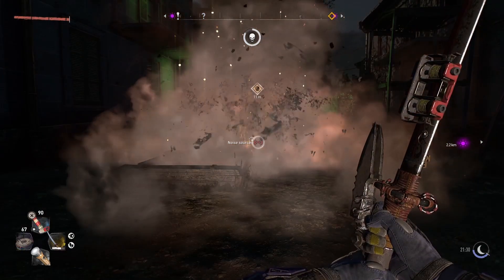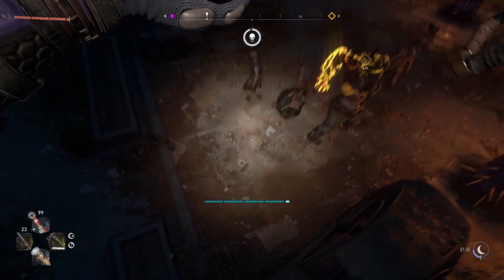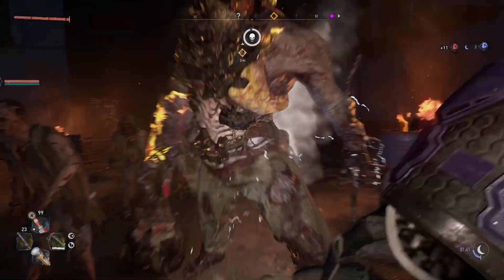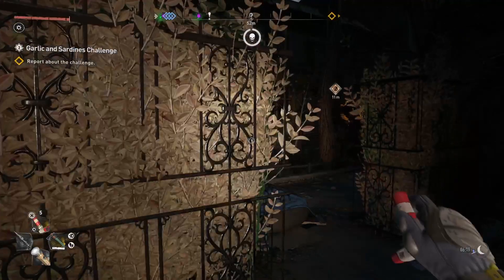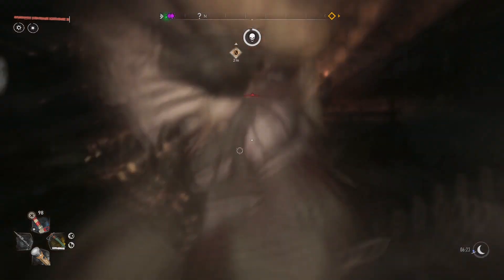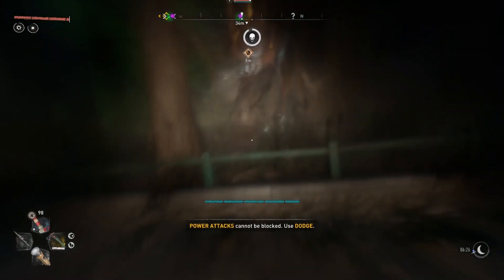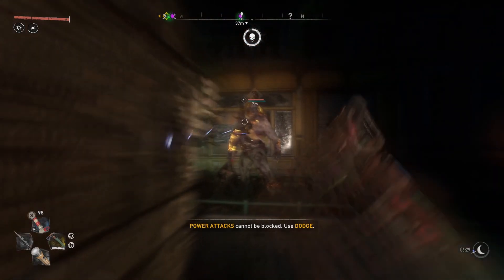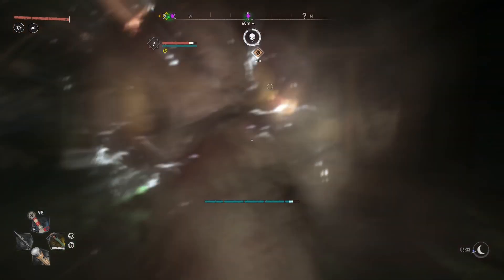As I said before, depending on the stat rolls that you have, it will influence the way that you play. Since my axe had an increase to power attack damage, I'm trying to use as many power attacks as possible to maximize damage. Right before you get into a big fight, remember to pop those consumables so you can get that 150% increase to melee damage. The major downside of the Rage Booster is that it leaves you quite disoriented — the screen becomes very blurry, and it might make it harder to read enemy attacks. However, because of the massive resistance it provides, as well as the 100% increase to melee damage, it makes the damage you take quite irrelevant and makes fights a lot easier.